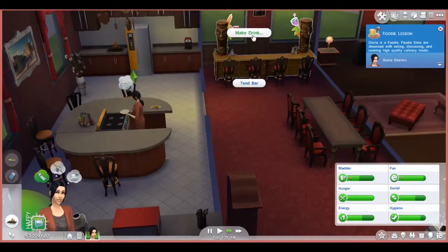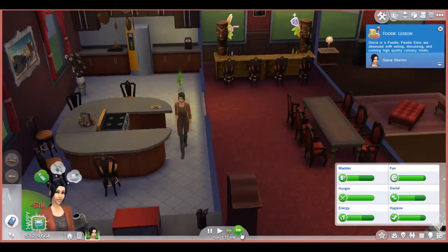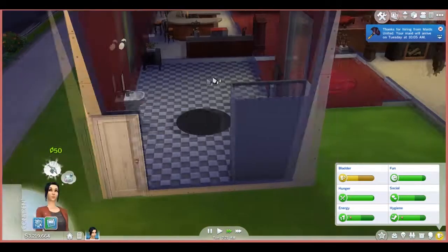Now to go and get her to make some drinks because she will need the mixology skills. So may as well get as many culinary skill levels up and as many mixology skill levels up as we possibly can. Being on a cheat save, I have all of them made so I don't have to constantly clean up after myself, even though I tend to do that anyway.